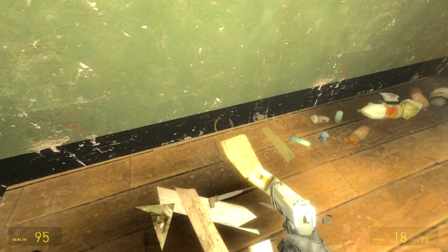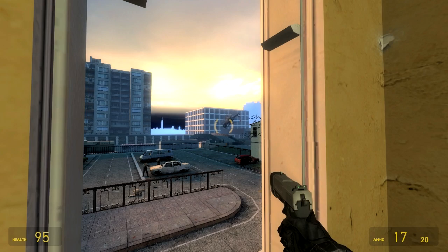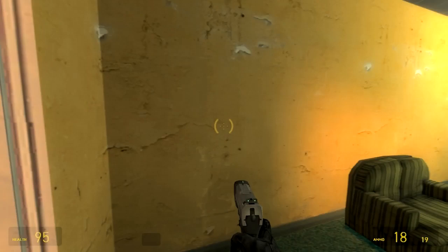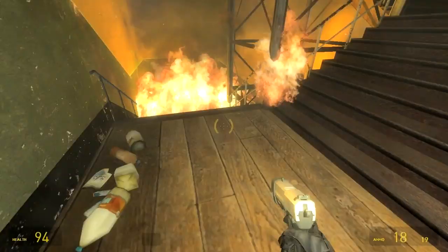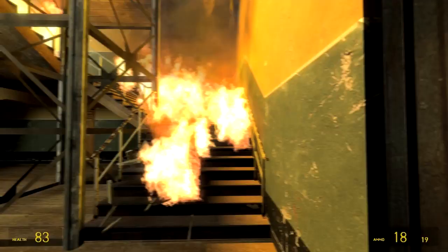Unfortunately shadows is one of the things the Source engine doesn't do particularly well — real time shadows, I should say. Maybe Valve can fix that in the next version of the engine. Another thing here that doesn't look quite right is the transition between the map and the skybox. You can tell when looking out the window it's very obvious where the skybox starts. The fog transition doesn't look quite right either — there's this very blue fog that covers all the skybox props but doesn't really transition into the map that well.